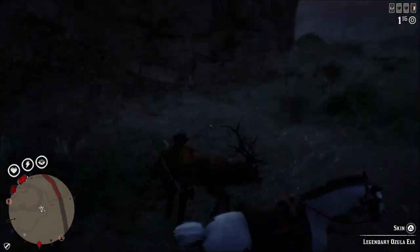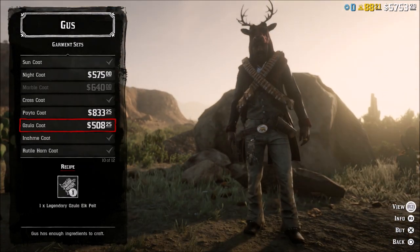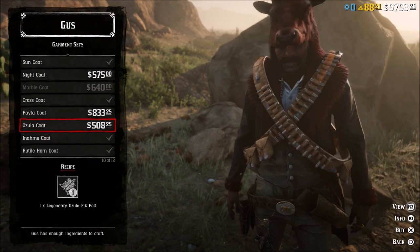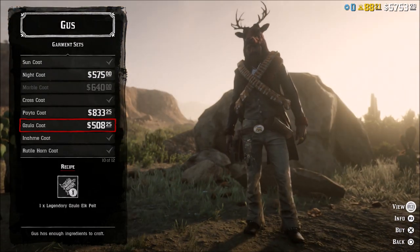Anyway guys, leave me a comment and let me know — have you found the Ozula elk in Red Dead Online? Let me know if you've been searching for it. It's kind of a hard hunt because it's dark, and like any other legendary animal, it's just luck of the draw if you're going to be able to find these or not. Leave me a comment and let me know if you found it yet.